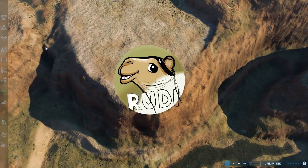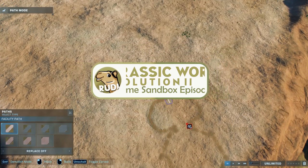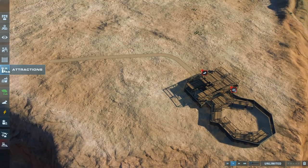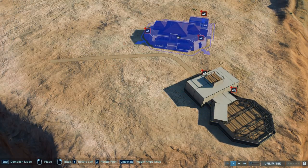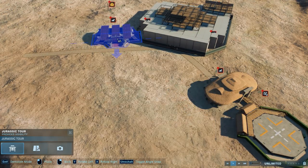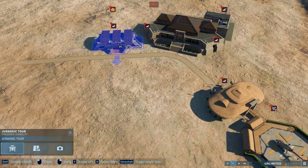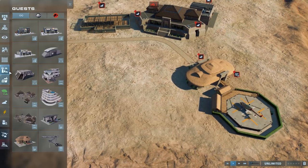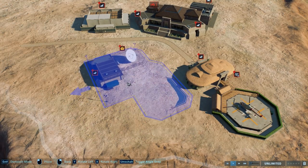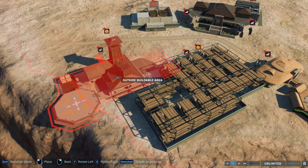Hey everyone and welcome back to Jurassic World Evolution 2 with a brand new sandbox park. This is actually going to be a little series - we are playing on the potentially most complicated but also most interesting sandbox map available: the Grand Canyon Central America desert map.